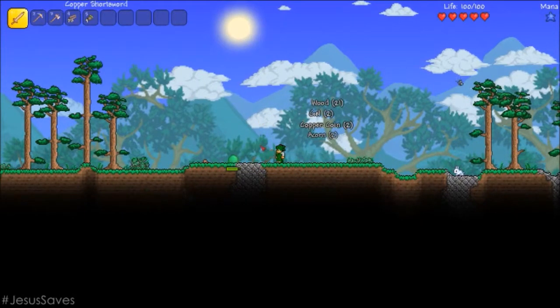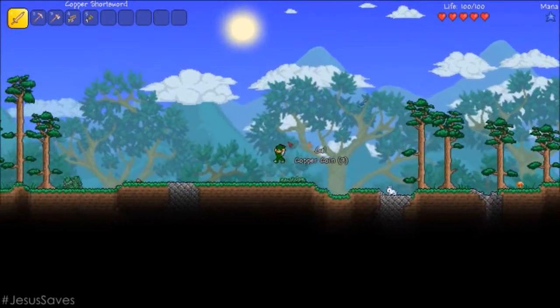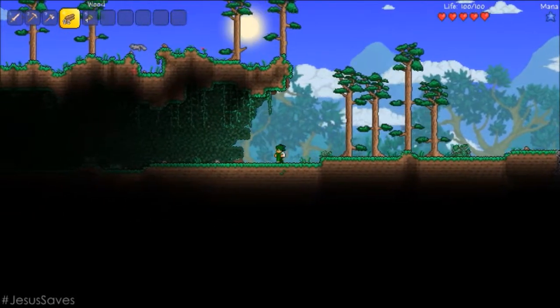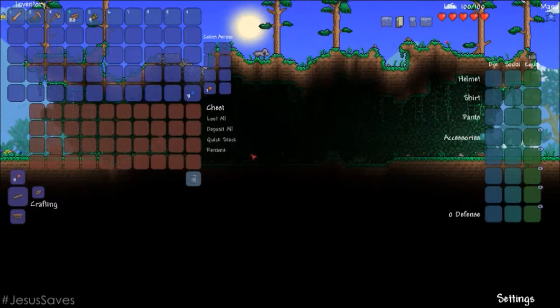Let's switch to the sword - the mighty sword, the wooden sword. We're going to make our house right here, right next to our spawn. That's a squirrel. We're going to make it here somewhere. Was I on this server already? I have no idea.